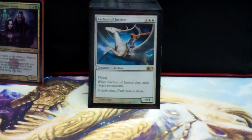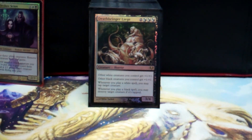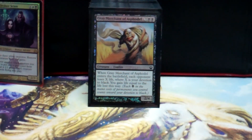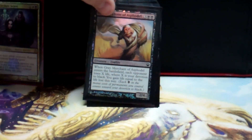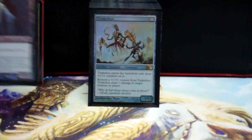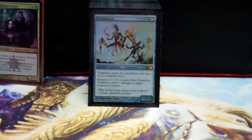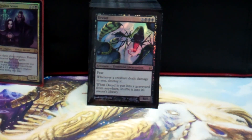Phyrexian Obliterator. Erebos, God of the Dead. Divinity of Pride. Ghost Council. Archon of Justice — pretty much nobody wants to kill him or else you exile one of their target permanents. Deathbringer Liege — all your creatures get +1/+1 if they're white and black, and whenever a black creature comes into play you destroy target creature if it's tapped. Grey Merchant of Asphodel, Vastwood — just pretty much you gain a bunch of life and your opponents lose life. Mikaeus the Unhallowed — pretty much all your creatures die, they come right back, and then you get a field full of white spirits if you have your commander out.